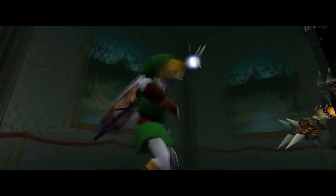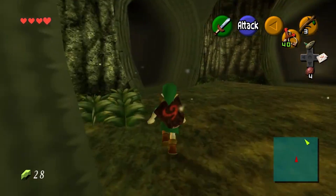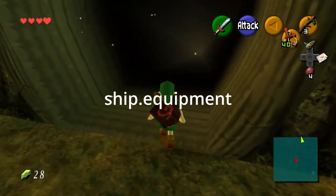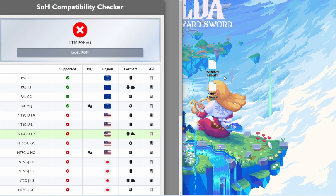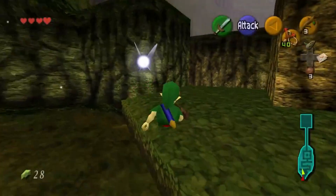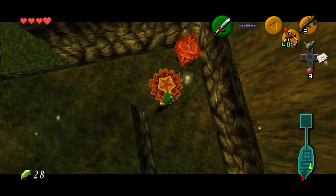Now that you know what the Ship of Harkinian Port is, I will show you how to set it up on your own system. First things first, you will need a compatible ROM file. In the description you will find a link to what ROMs are supported for the port. The website is called ship.equipment. On the website you can drag and drop your ROM file and check if your ROM is compatible to use for the PC port. At the moment of recording, the only ROMs that are compatible are European ROMs.